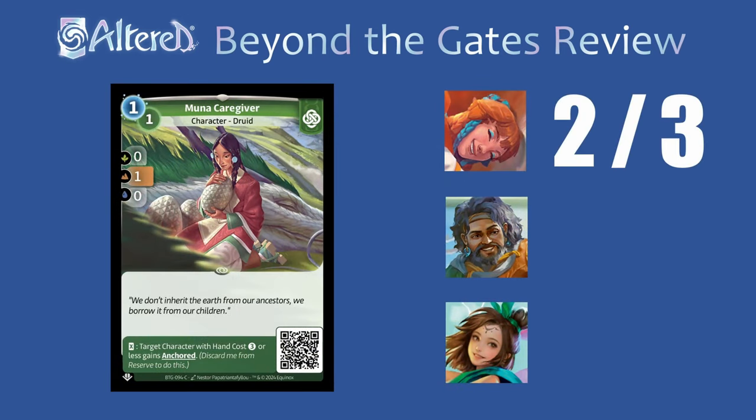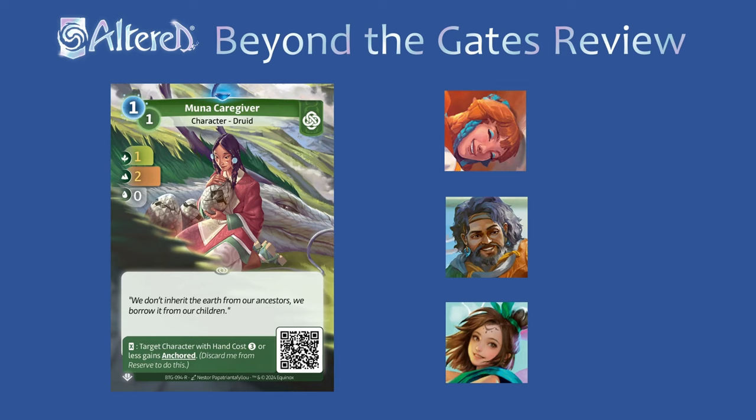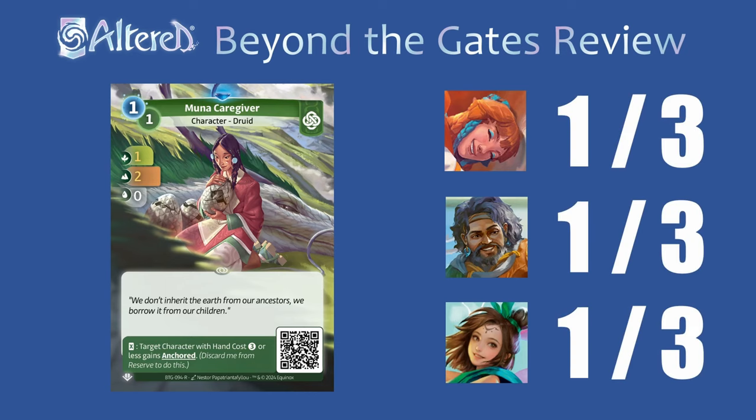First up is Moona Caregiver. I'll give this a 2 for Tasia — it can be pretty good to re-anchor your characters, but since it's so low cost, it can make you run out of resources and is sometimes tricky to fit into the curve. For Arjun, this is a 1 out of 3 — the stats are awful and since you can essentially give any character the support ability from Moona Caregiver, it's pretty unnecessary. For Rin, this is a 2 out of 3; it could be pretty good in a more traditional list to anchor valuable cards, and in Festival you can play this as a cheap character or anchor something as well. For the rare version, the increased stats aren't that beneficial, so I'll give it a 1 to everyone, because you'll mostly be using this for the support ability from the reserve and will only get to take advantage of the stats one time.